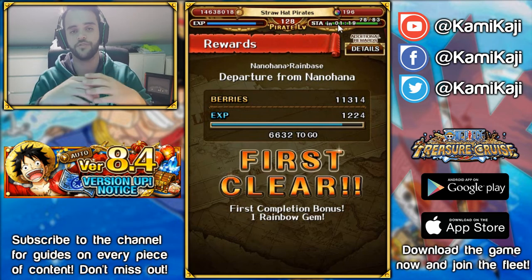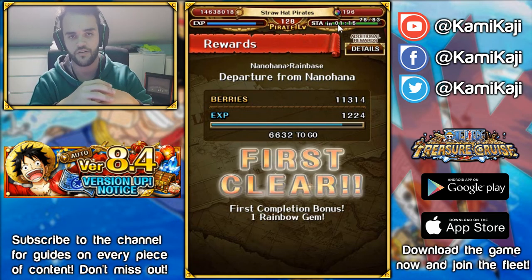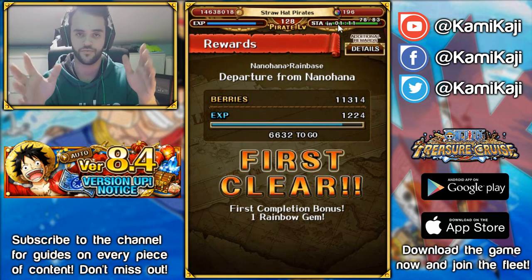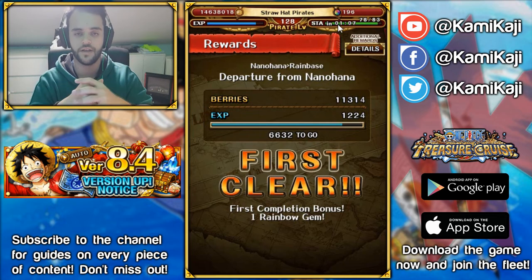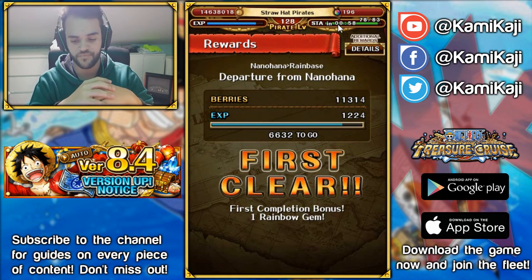If you have time, you can sit there and do hundreds of multiples and wait for the character you want. For example, if you want Gear 4 Woofy, you can stay there until you get one. I've seen people try it out and the legend rate isn't that great, so it might take a while — but it can happen. That was the last part of the update. It's not huge but in terms of game-changing updates, this is one of the biggest in my opinion.